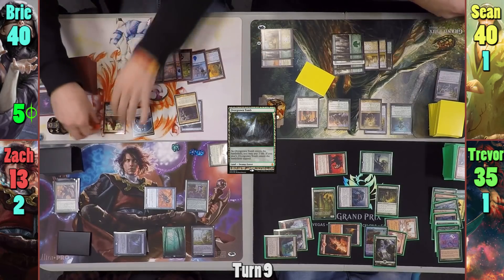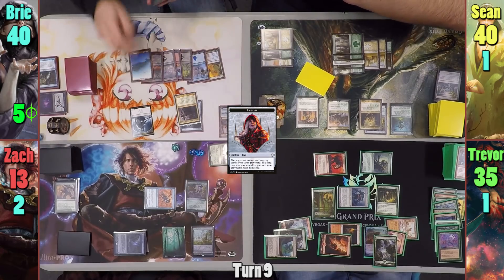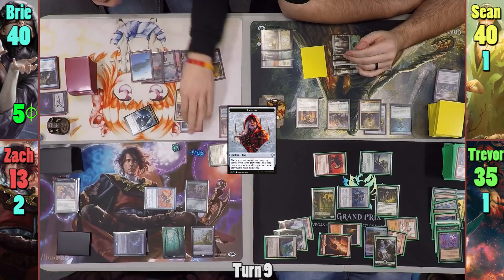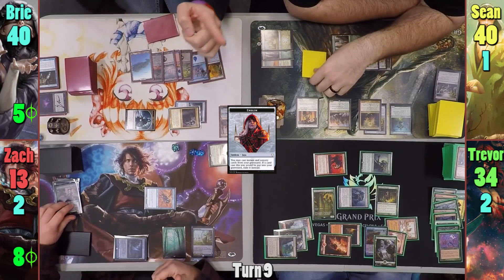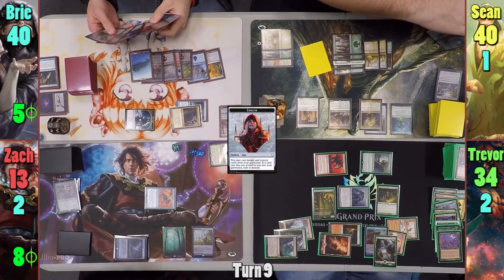Bree draws for turn and uses Jaya's ultimate, which basically gives all of her instants and sorceries flashback. She plays an Island and moves to combat. She swings her Blightsteel at Zack and Jaleba at Trevor. Zack blocks with Selvala, taking eight poison, and Trevor takes another one. This lets Bree cast Stolen Identity, making a second Blightsteel before passing to Sean.